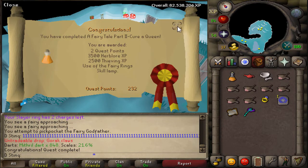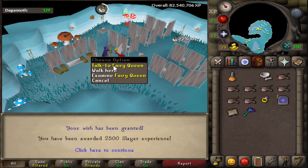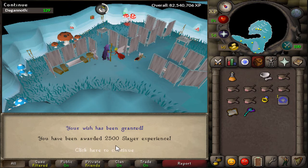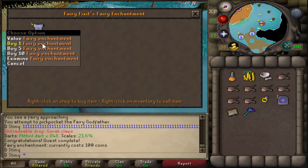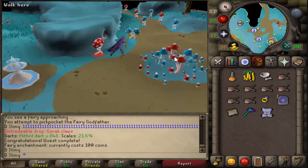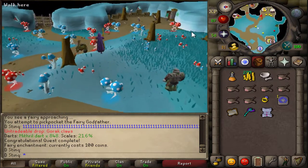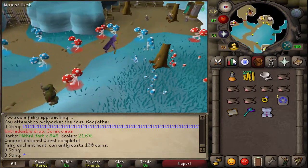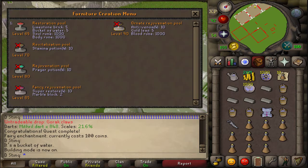There it is — some good XP, two quest points. I'm going to go ahead and use this Antique Lamp on Slayer. Now we need to do what we came for. Fairy Fix-It, a Fairy Enchantment — that's all we needed for the Fairy Ring in the house. Unfortunately, we can't use the Crystal Saw boost to make the Fairy Ring, so I'm going to have to boost with spicy stews. It's only three levels so it shouldn't be that hard. We'll get the Fairy Ring and put it in our nice little house.